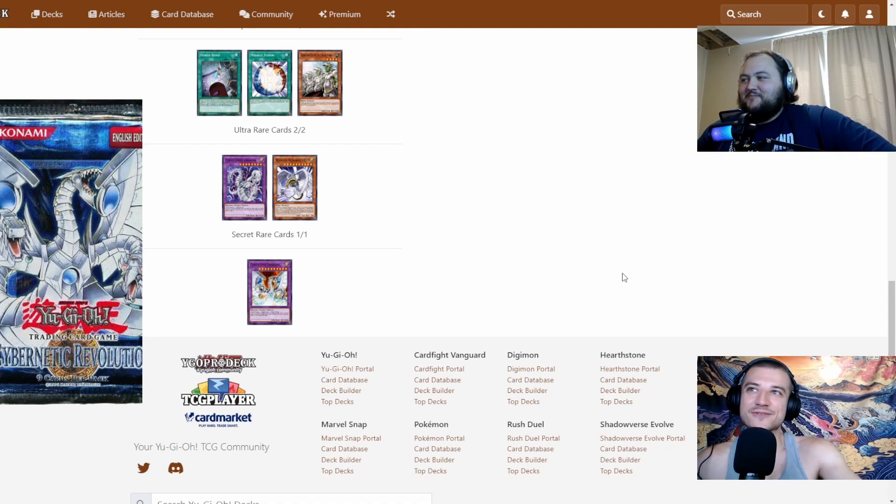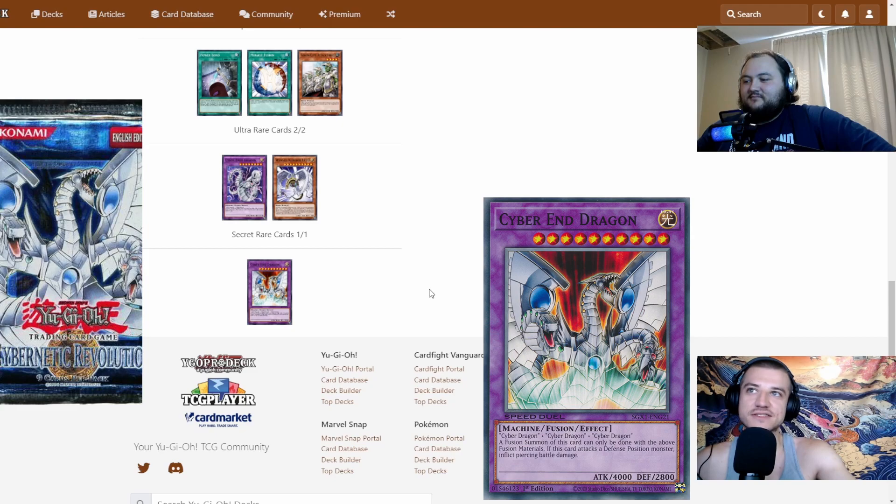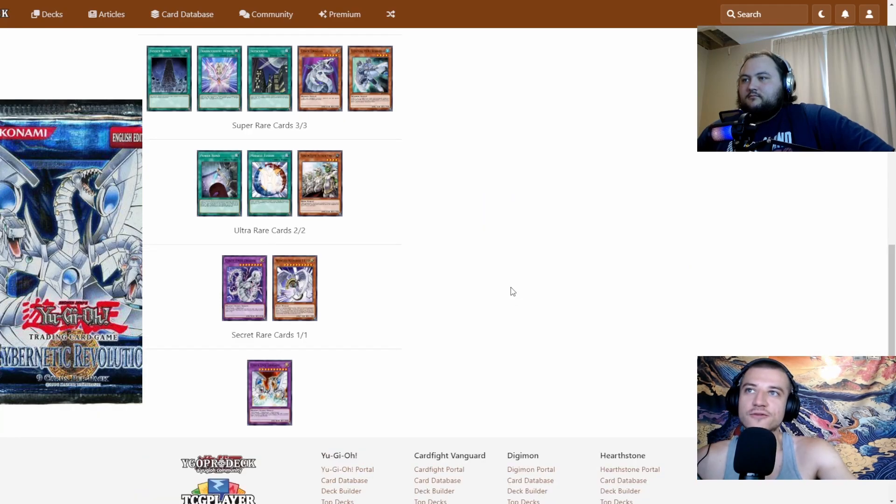For the one secret rare we have Cyber End Dragon — it's definitely a pretty good boss monster, hard to bring out like a boss monster probably should be. You kind of don't need it to play, so we felt like putting it in the secret rare slot. Even if you don't get it, it's not the end-all be-all.